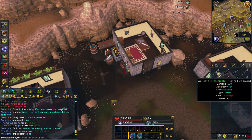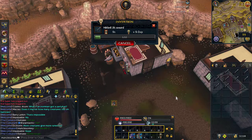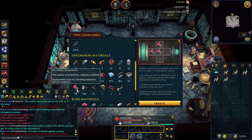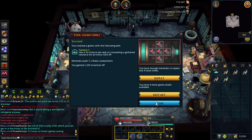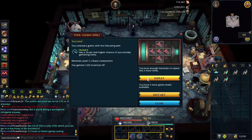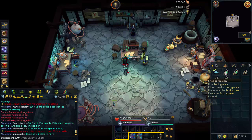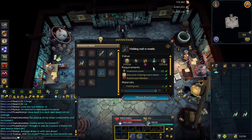Or you can alternatively buy them off of the Grand Exchange. If you want the best perks as easily as possible, you're going to need the components that come from Death Lotus armor and also from Dragonfire shields, so you'll want to disassemble some of those, but that can be pretty pricey. It's only possible to get the best tier for Furnace if you're using Dragonfire components, which come from Dragonfire shields or by disassembling Royal Crossbows.